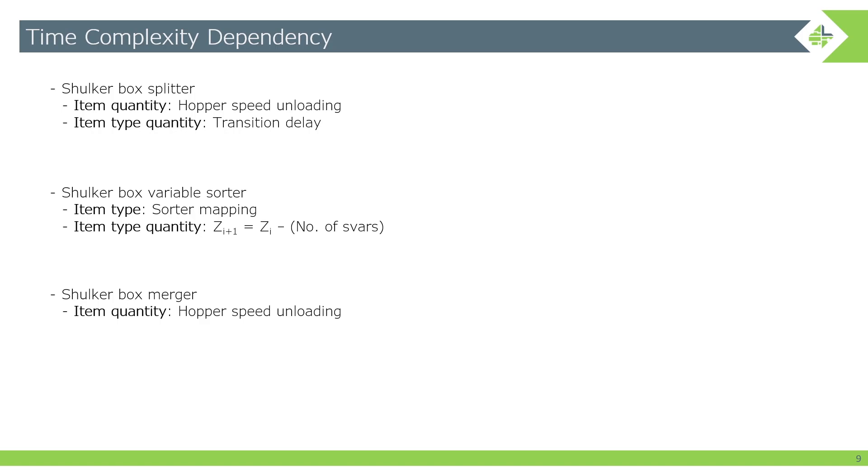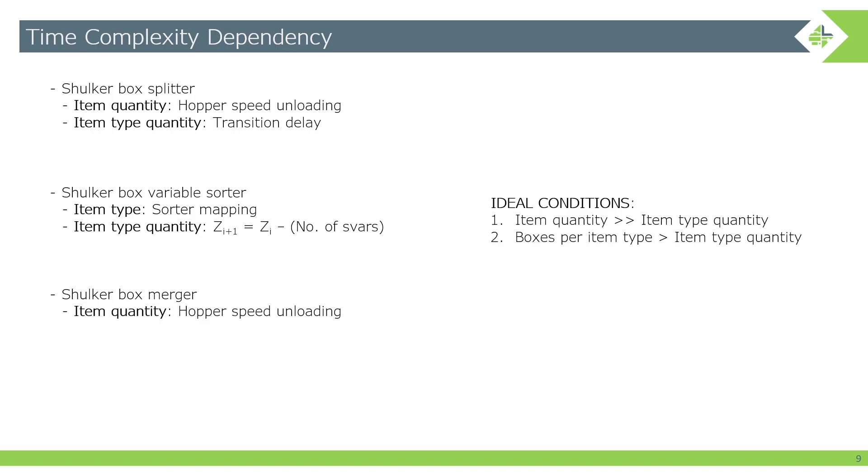To summarize: there are ideal conditions for this sorting system. One of them is that you want to have more items that you're actually sorting versus the number of item types within your current sample size. The second is that each item type has a lot of boxes so you can actually merge a bunch of them together compared to the number of item types you're currently sorting. These conditions are mostly true for average day use, and especially true for something like a quarry — whether nether or mesa — and also for dig sorting and even deco to a lesser extent.